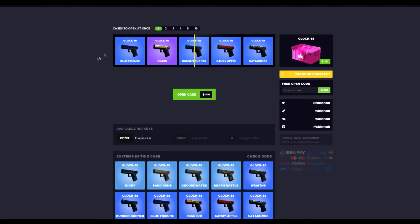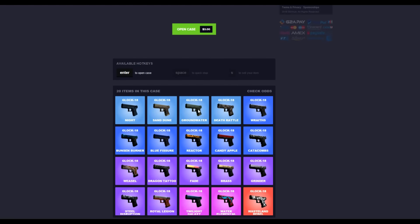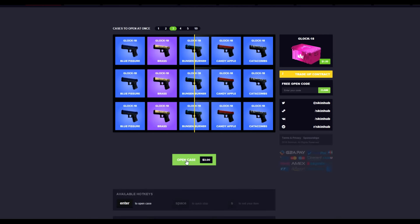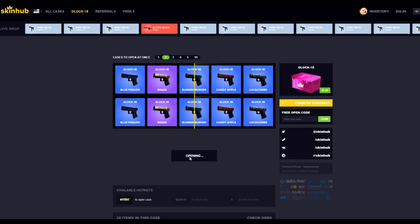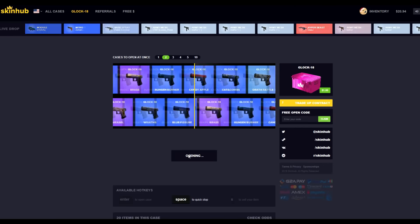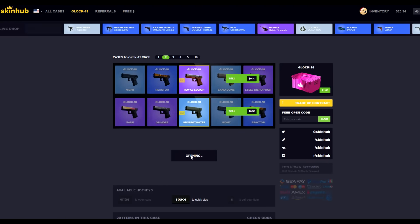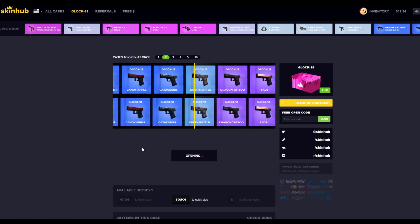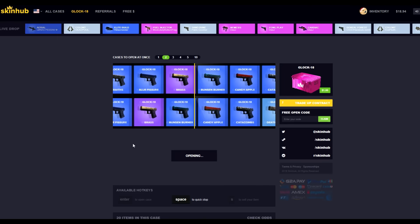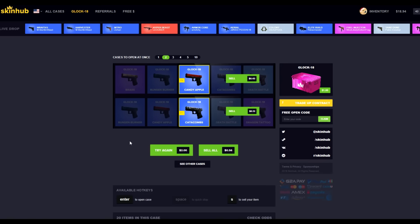I wanted to try and get a Glock skin because I haven't really got one in my inventory at the moment. Obviously a Glock 18 Fade would be sweet, but I highly doubt we'll get that. Let's roll two — we don't get anything special. I'd be quite happy with a Candy Apple, I just like the black and red. Let's give it another spin — and sweet, we got a Candy Apple!